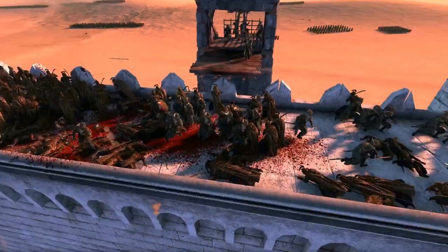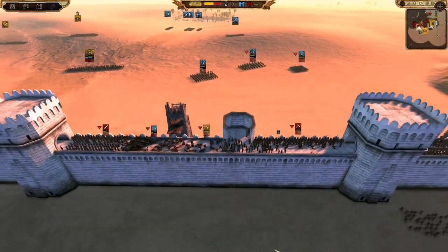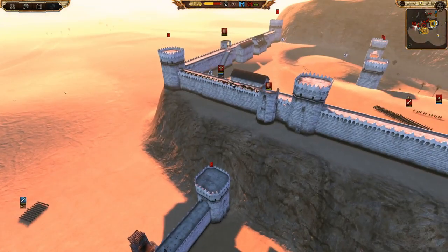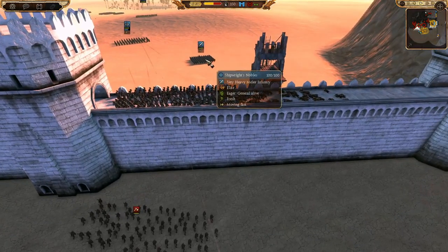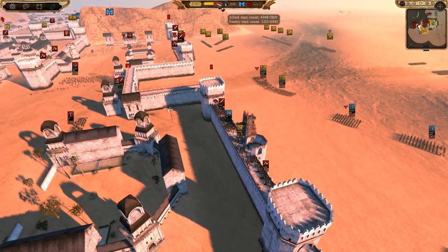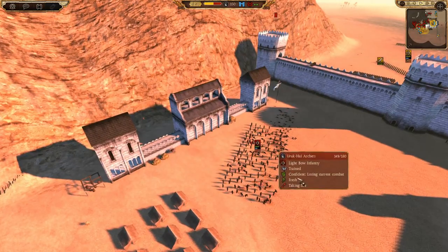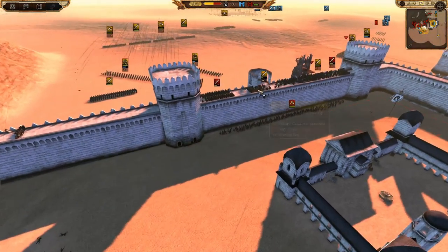Hall Guardians are coming in, but even they're going to have a hard time going in to fight these half-orcs. The Noldorian swords got evaporated - not really by the Uruk-hai infantry but because of those crossbows firing down onto them, which I just did not realize. Lindon is sending up some Shipwright Nobles now.